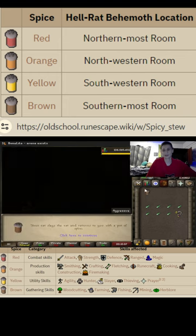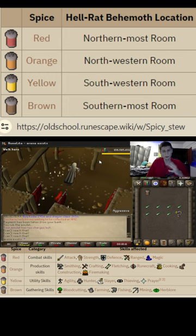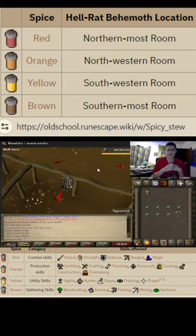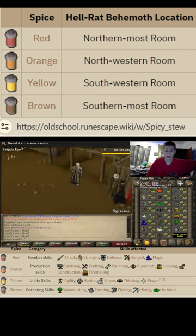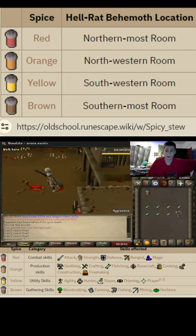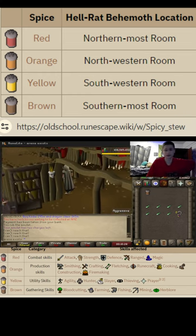There we go. Oh wow, Brown Spice 4! So that means I can put four doses in and get a try at getting that plus 4. So we're going to go back, get more food. That's how you do it, guys. See you guys next one. Thanks so much for watching.